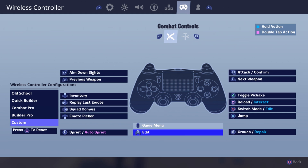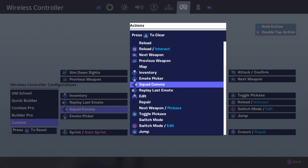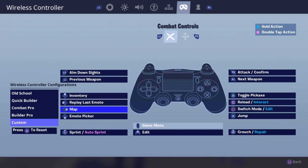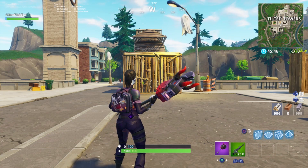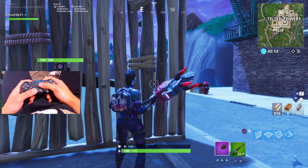Now that we've changed our game menu to edit, we need to get rid of something else so we can still pull out the map, because we definitely need a button for the map. I highly suggest getting rid of squad comms — you don't really need that. So we're gonna go to squad comms, remove it, save that, and that is pretty much the only change I'm gonna make.